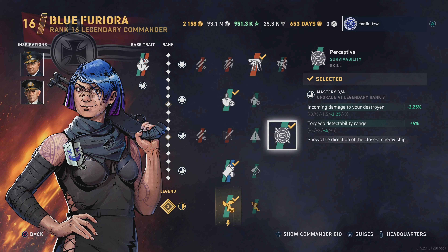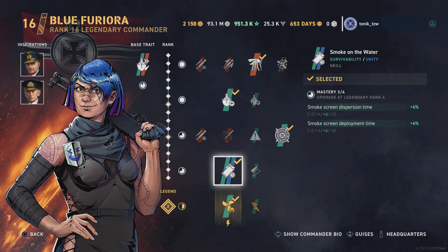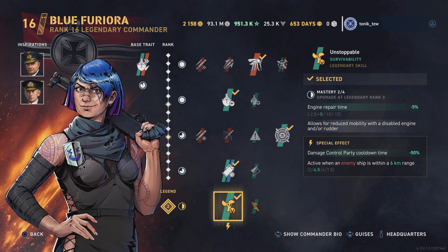We've got Look At Me Now to reduce our detectability and we are pretty high level on this one so it's maxed out. Then we've got Perceptive - I know a lot of people don't play destroyers with Twist and Track or Perceptive but I like to use it. Moving on, we've got Smoke on the Water which gives our smoke screens just a little bit of extra time. Then for our legendary skill we have Unstoppable, which is very useful if you get your engines knocked out by a red team ship.